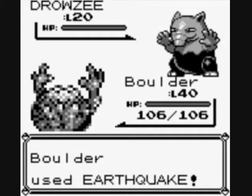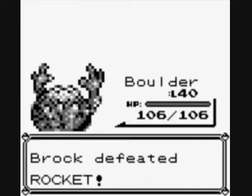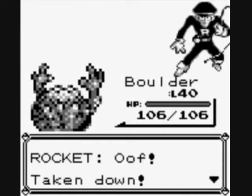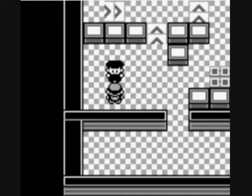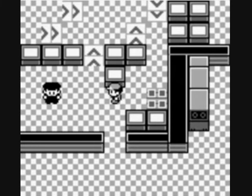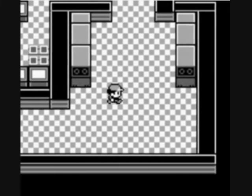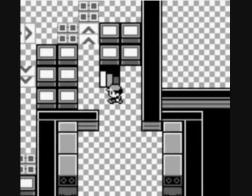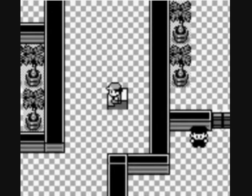The nice thing about going to Pokemon Tower later on — Drowzee is a Psychic type only Pokemon. All the other Psychic types you're going to run into are Ghost types. But all of the Pokemon that you'll face in the Pokemon Tower have a second type of Poison, which Ground is great against. So you can use Boulder to deal with all those Pokemon.